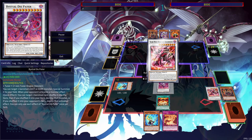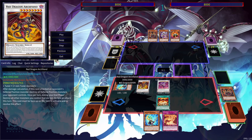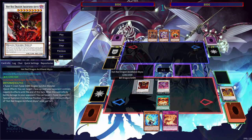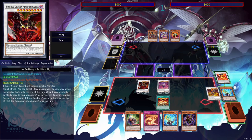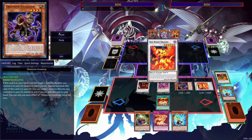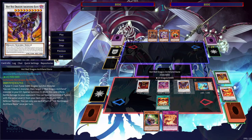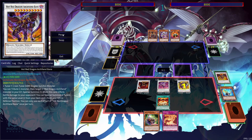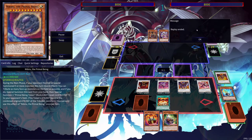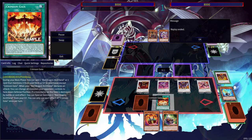From there, Synchro Summon Bistial Dispatter and use Scar Red Dragon Archfiend's effect to get Red Dragon Archfiend. Synchro Summon into Hot Red Dragon Archfiend Abyss. Use Synchron Resonator, then use Obsessive Uvalip's effect to banish some things, then use Bistial Dispatter to get Red Rising Dragon back. Synchro Summon into Hot Red Dragon Archfiend Bane, tribute it to get Scar Red Dragon Archfiend. You can see it's a similar setup as before, but this time we actually have two cards in our hand, which is pretty nice.